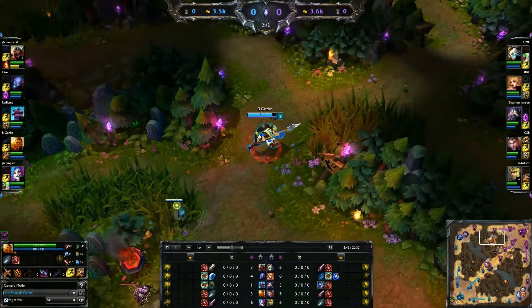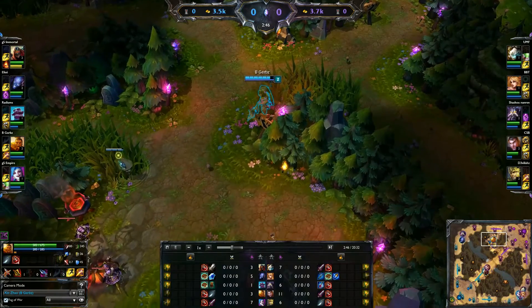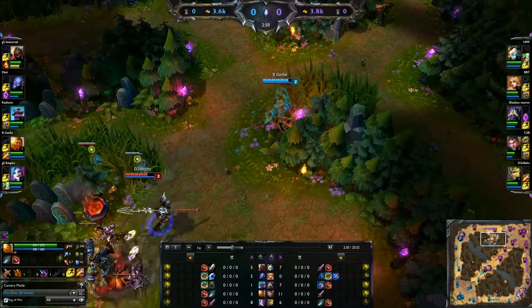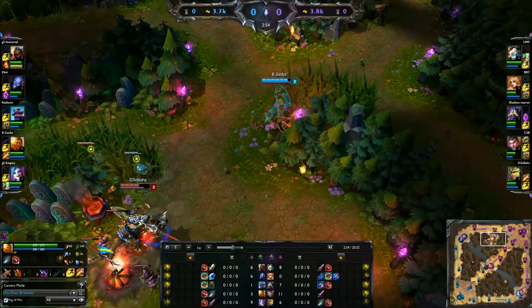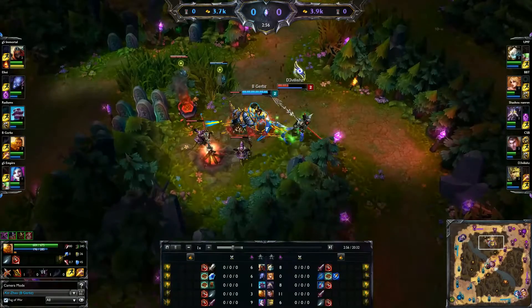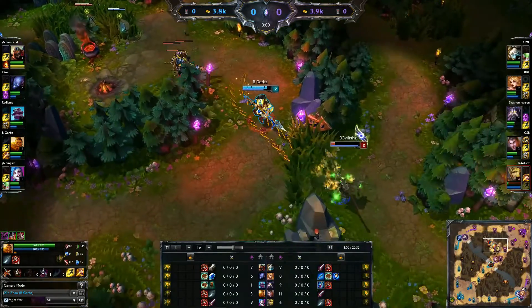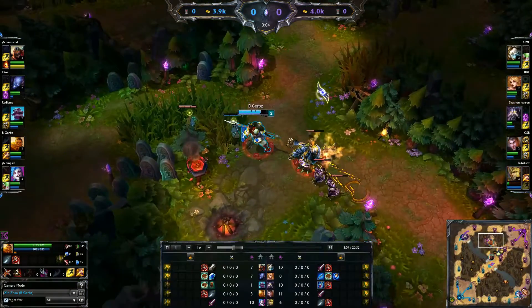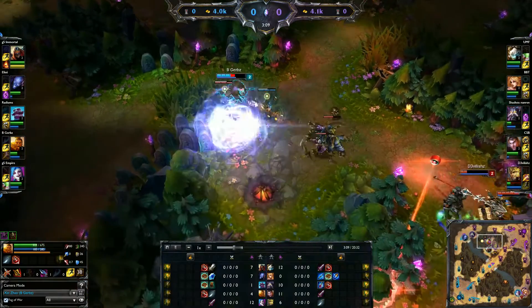You don't want to take any pause or any hesitation. Then you want to ward the bush right in front of Red so you can see if they try to drag it in there or anything. You want to wait for them to use their abilities and take a little bit of damage before going on them. I wasn't able to land the last auto attack for the kill, but I was able to take him low enough so he wouldn't be able to attempt to out smite me.